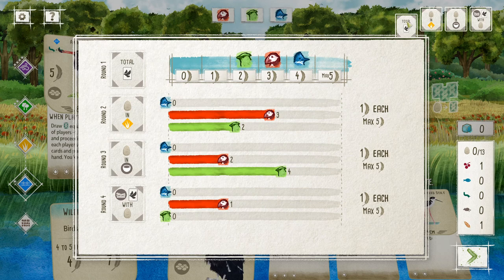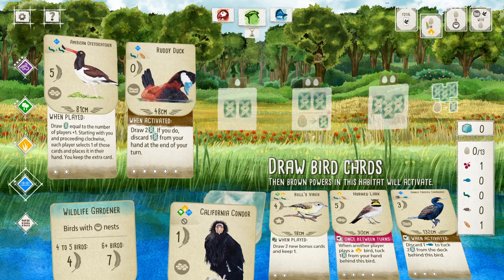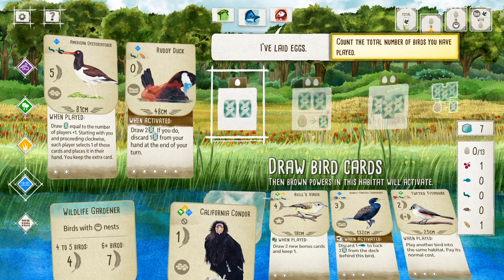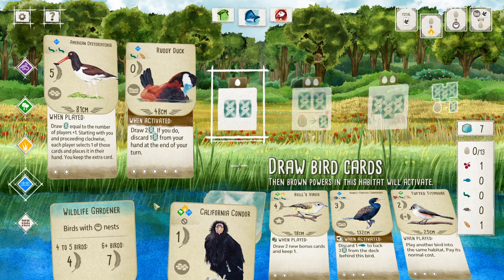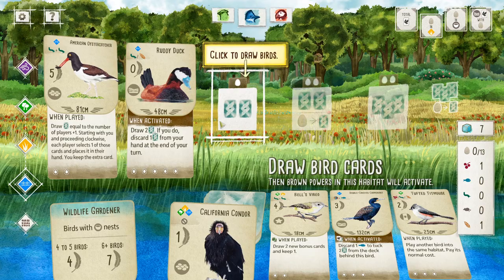I probably didn't go over the objectives at the top here. This shows you how many points you got from those round-end goals. The goal for the first round was just the number of birds you have played. This next round you're going to get extra points for the total number of eggs your birds have laid in the field habitat. I think I'll cut it off here — hopefully that's an interesting introduction to how this game goes. If you're interested in playing, I'd be happy to hit you up. Thank you.